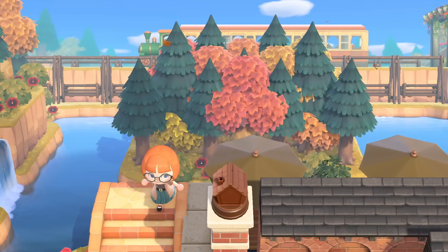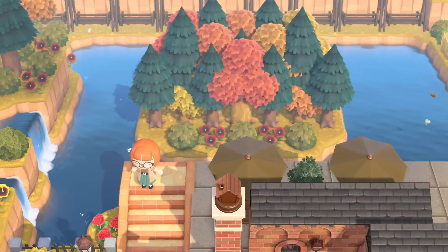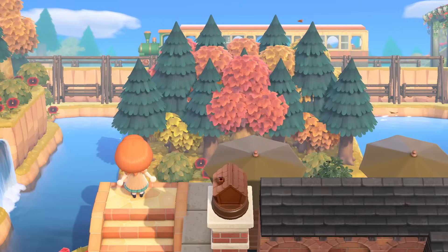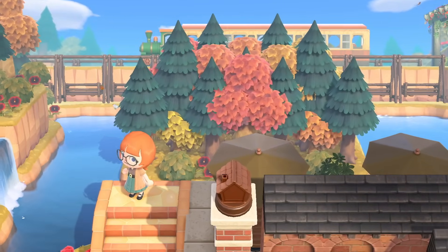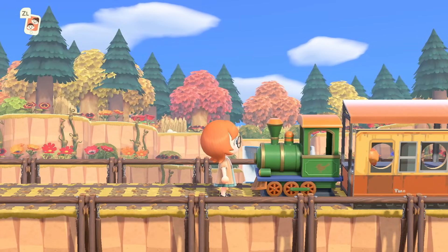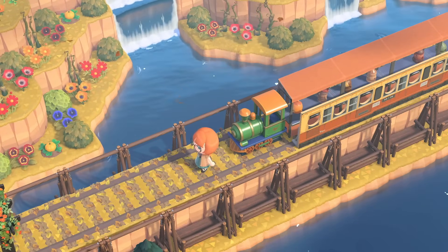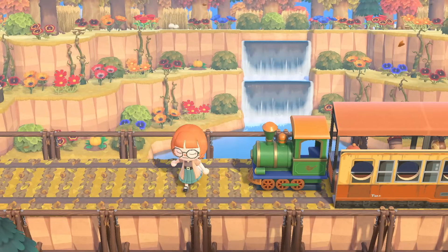This is right behind Resident Services. First of all, let's appreciate this little floating forest — all these trees are right next to each other. There's also a train in the background. If you come over here, there's a little train full of gyroids, which is so cute, and all these trees in the background are so pretty with waterfall features. It's like a little land bridge going through for the railroad tracks surrounded by water. I don't think I've ever seen a train going through elevated over some water like this.